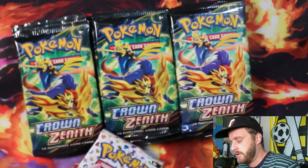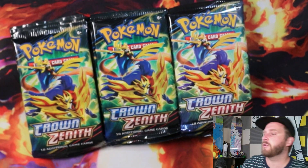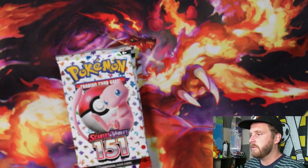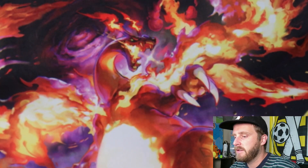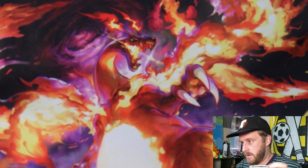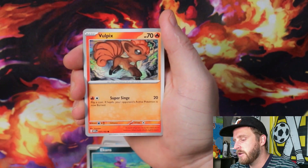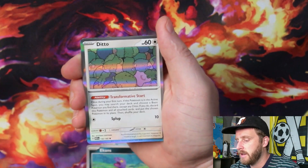We're going to open up our three packs of 151 first, and then we'll get into the Crown Zenith tins. How's everybody's Wednesday going? Everybody ready for Thanksgiving? I got stuck with a turkey, I'm pretty not stoked on it, but I'm going to make the most of it. First up we got Psyduck, Ekans, Cubone, Vulpix, Pinsir, Bill's Transfer, Golbat, Arcanine, Knitterina, and Ditto.